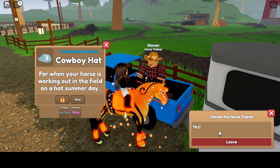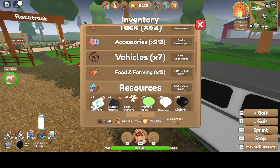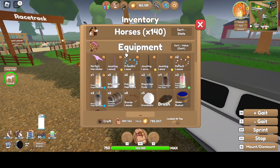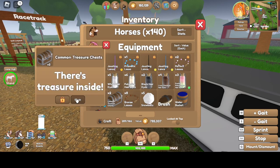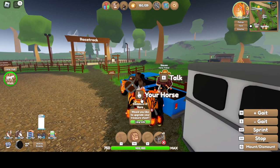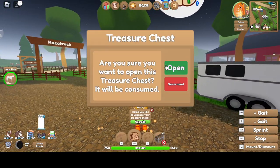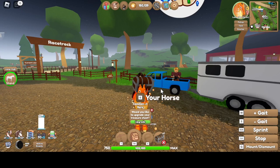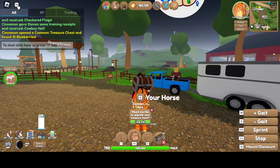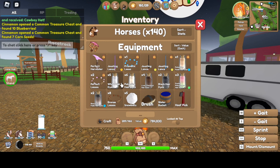And that was all for this, so let me open up those chests to see what we end up getting. We did not get what I wanted, but of course there's always gonna be more to this series. Let's open the chests — we got 10 blueberries. The last one we got seven corn seeds, so not too bad.